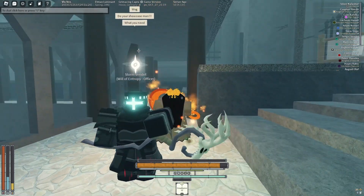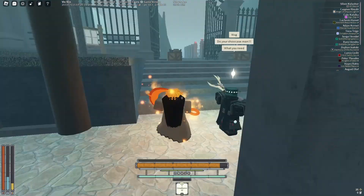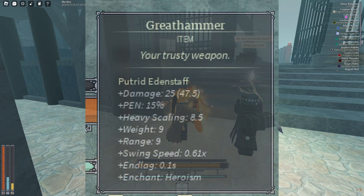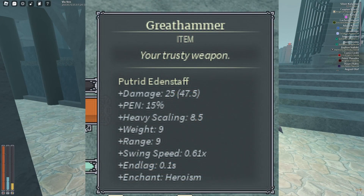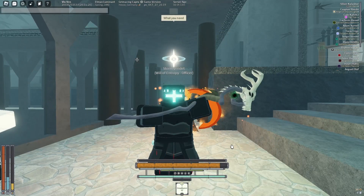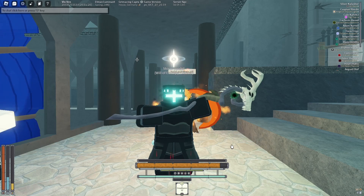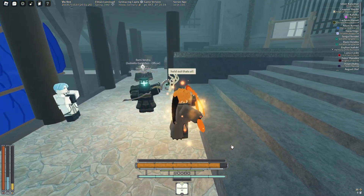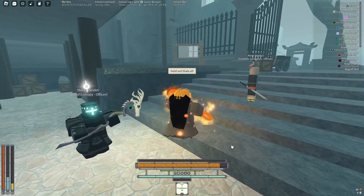The first weapon is a gray hammer called Putrid Eden. It deals 25 base damage, 15% pen, 8.5 scaling, 9 weight, 9 range, 0.61, and 0.1. This looks really decent and kind of drippy as well, so it would fit really well with some nice builds.